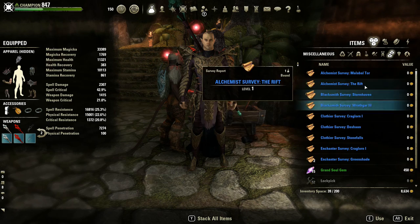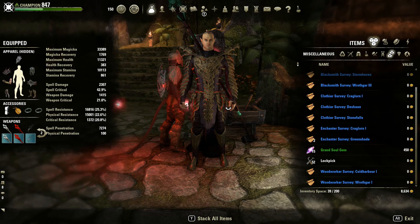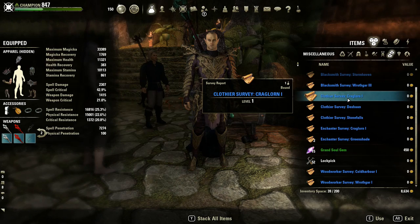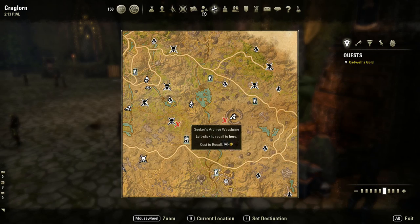That lets me stock up on thousands and thousands of raw materials, which would take hours every day to farm on your own. If you're on PC or Mac, you can install the Lost Treasure add-on — I use that one — and it will mark the survey locations right on the map. I usually go collect the ones closer to wayshrines first, then the ones further away.